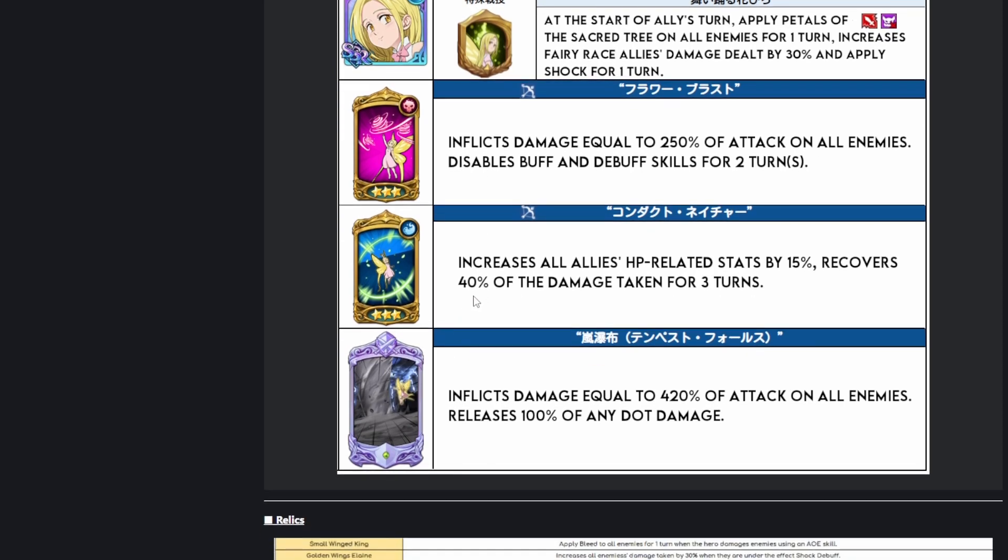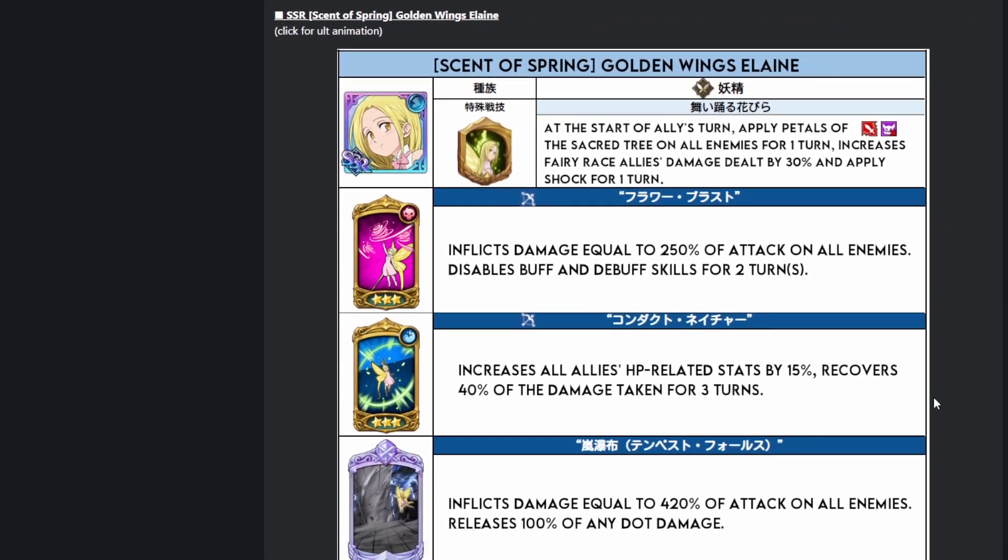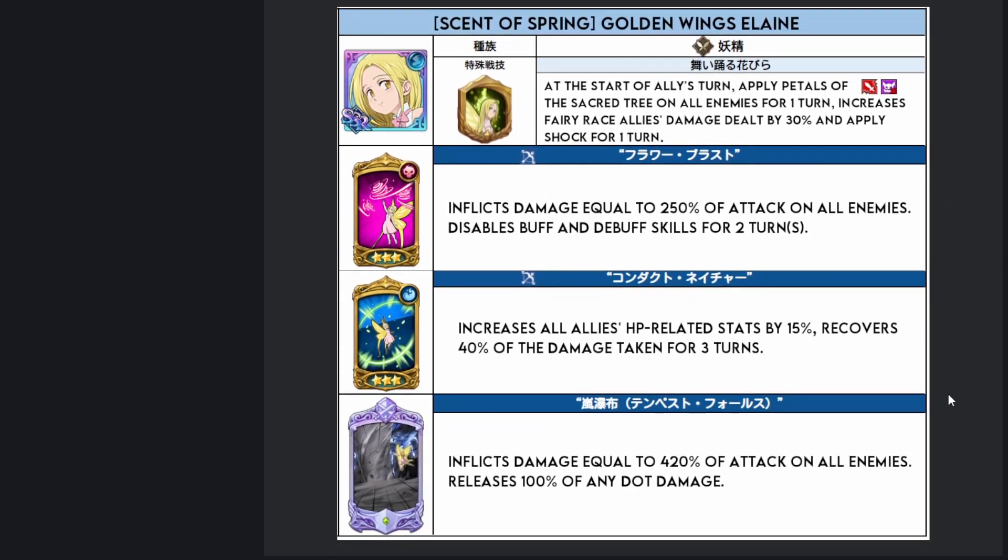The buff card is actually pretty interesting as well — increases all allies' HP-related stats by 15%, recovers 40% of the damage taken for three turns. It reminds me a lot of Bond's Gift card, which is somewhat lore-friendly I guess, because Elaine and Bond are a couple. She also has the same ultimate as the other Full Wings Elaine. So she's kind of mid-tier — could be an interesting support character for King teams.